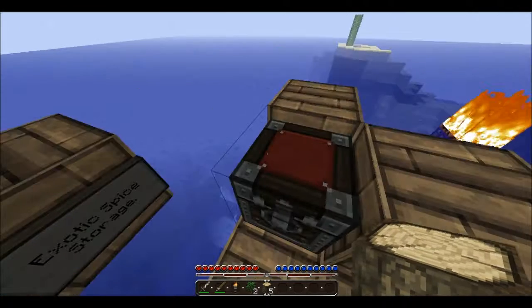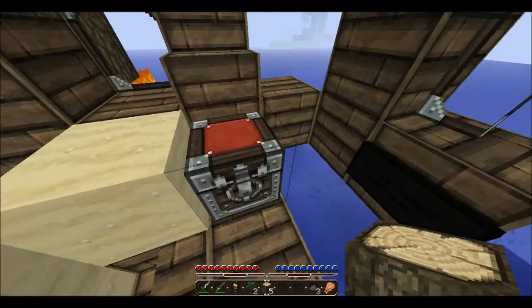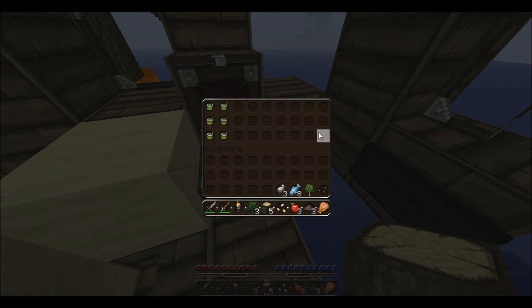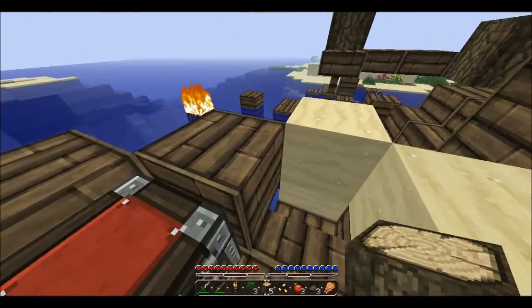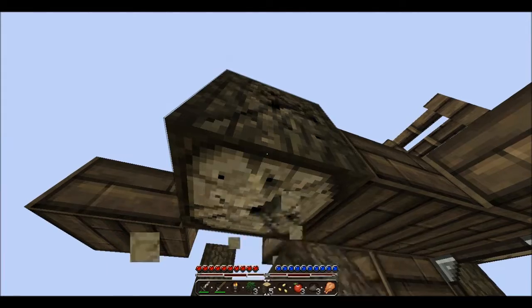Exotic spice storage. Oh, there's dye. I'm gonna take it. I don't really care. I'm gonna keep all of this except for this. I'm gonna bring some food and leave the dyes here, I think. Yeah, I think that's good. I'm gonna collect maybe some more wood though.